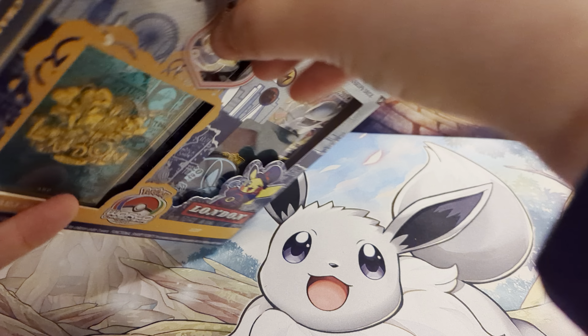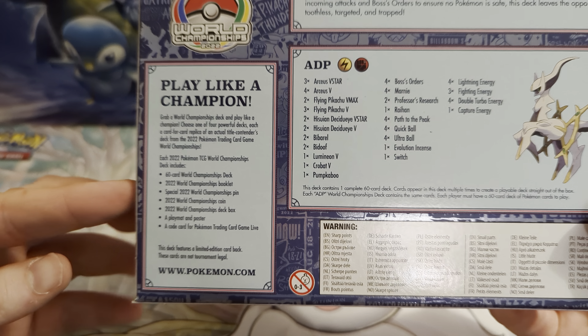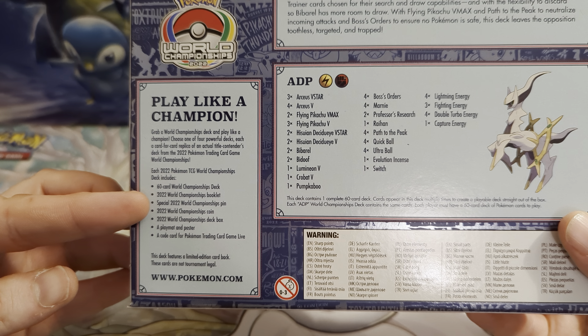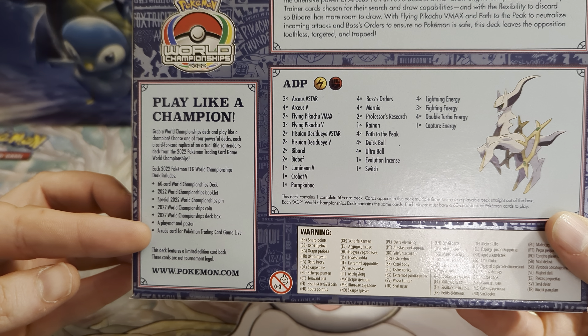So let's flip this one over and have a look on the back to see what we have got in here. You have got your World Championship deck, a booklet, a pin, a coin, a deck box, a playmat and poster, and a code card for the online game.